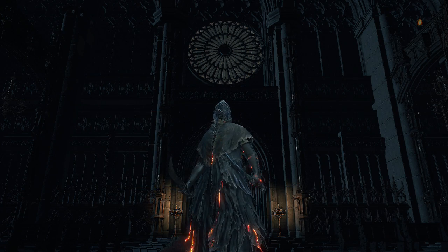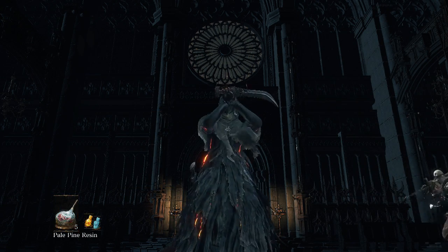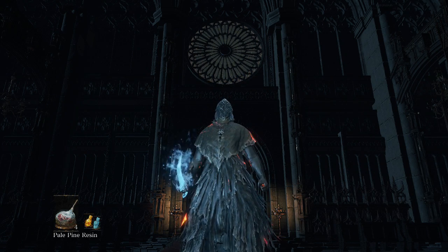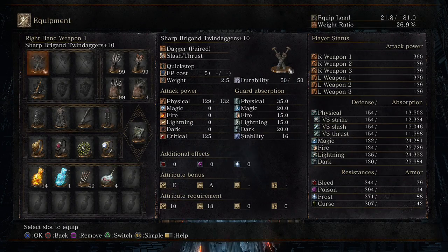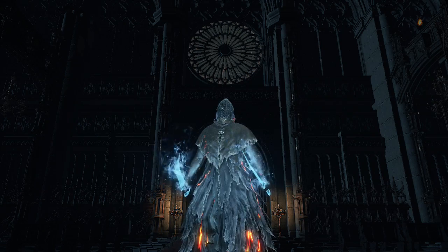I'm also going to use a Pale Pine Resin to get some magic damage on the old daggers, and that brings the attack power up to 360. Tony Hawk would be proud — let's get started with the PvP.